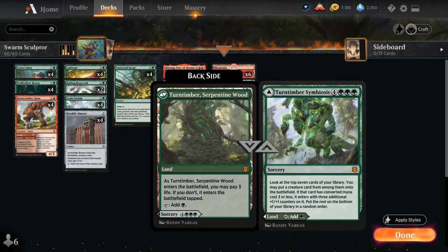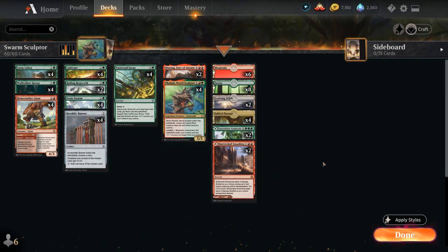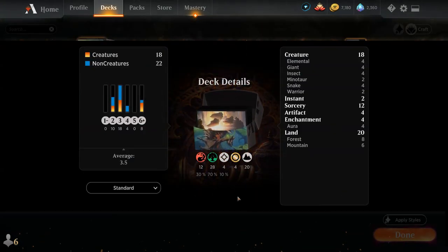Symbiosis can every now and then help us find a creature, and Smashing can take out opposing creatures or Planeswalkers. So that's our deck — now let's jump into some games and see how it does.